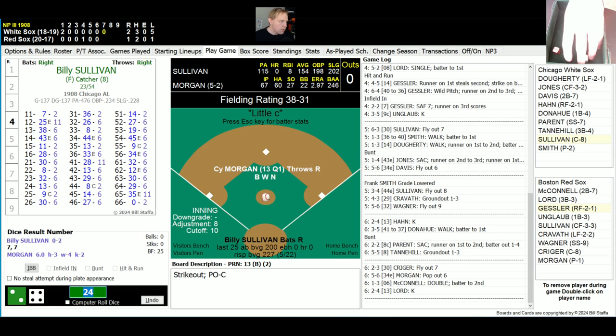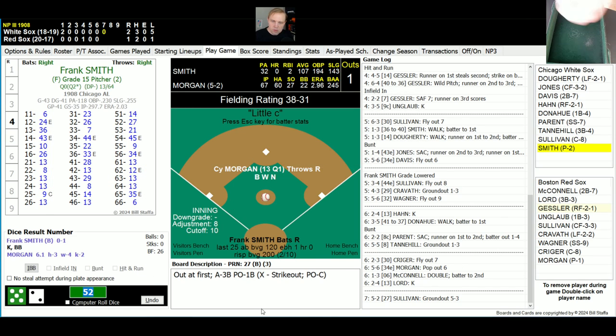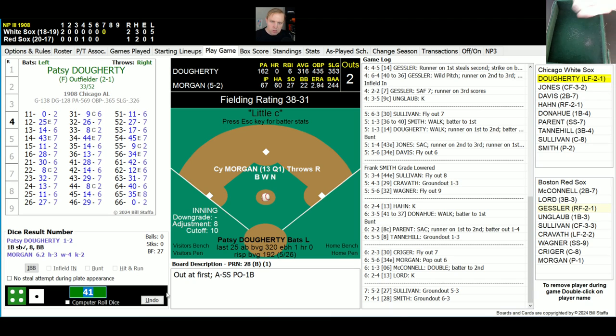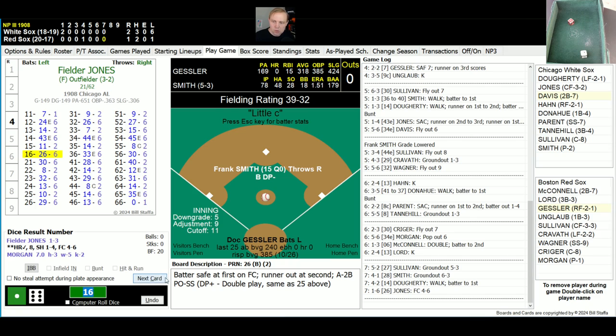Top of the seventh inning — still a 2-1 ball game, very tight. Billy Sullivan, 0 for 2, rolled a 52 for a 27 — ground ball to the left side, Lord fields it and throws to first, one away. Frank Smith the pitcher rolls a 41 for a 28, ground ball to short, Heine Wagner throws to first, two away. Up again is Patsy Doherty, 1 for 2 with two walks — rolls a 42 for a 14, and so he'll walk again. That brings up Fielder Jones with two men out. Jones rolls a 16 for a 26, ground ball to second, McConnell flips to Heine Wagner — end of the seventh.